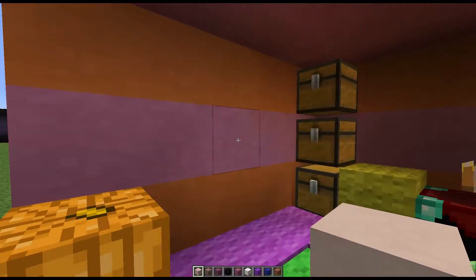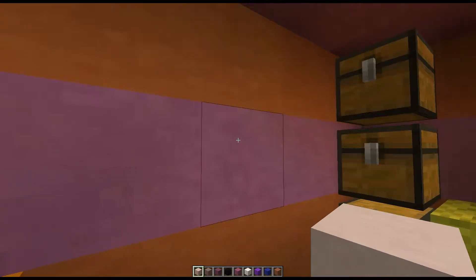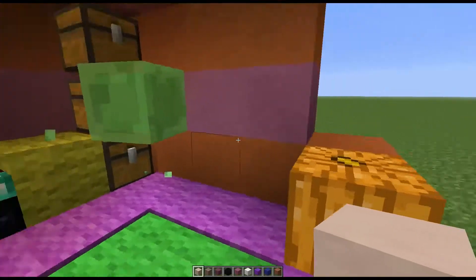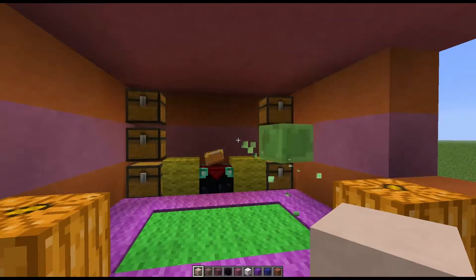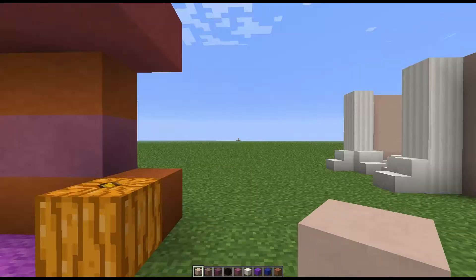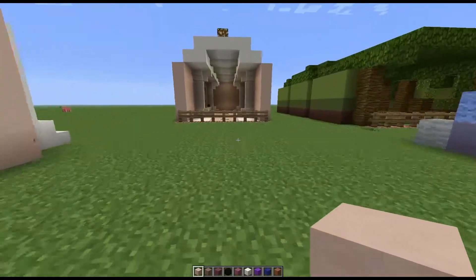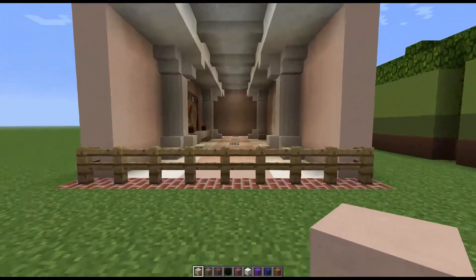I have been playing around with stained clay because when I saw that post on Reddit from the new snapshot I instantly fell in love. These are such an amazing block and I think they are going to change the way that Minecraft builds in a way that we've not seen since the changes in 1.0 where we got all that new stuff. So I'm just going to jump straight into it. I'm going to show you a couple of ideas I've been playing around with. The first is using them for modern builds.